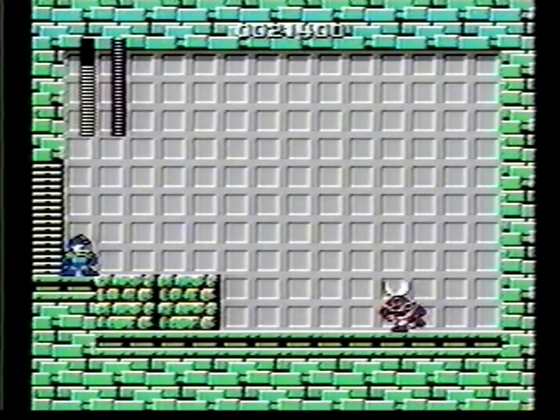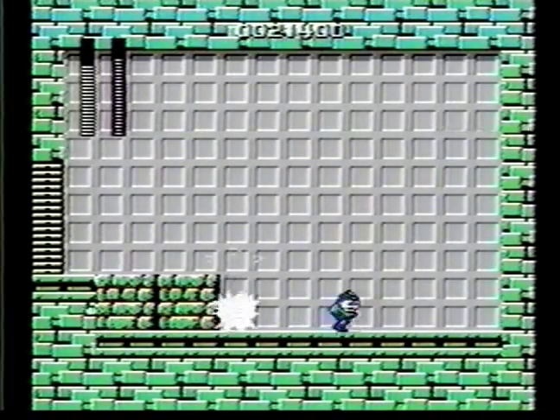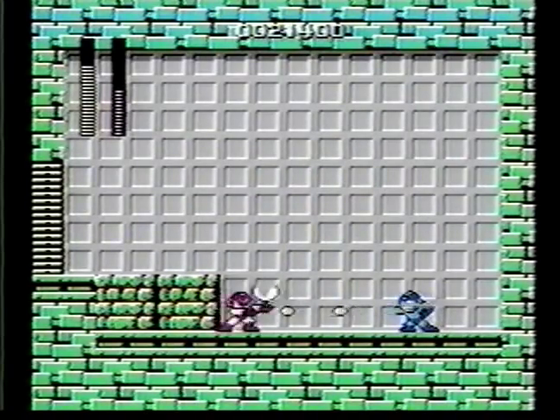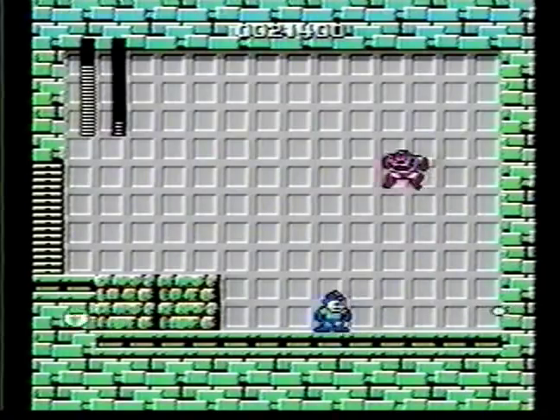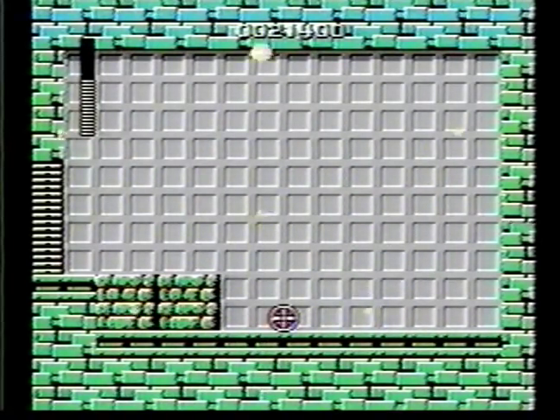For Cut Man, what you want to do is hit him once and try to dodge out of the way. Then he'll shoot one of his scissors at you. Just follow this procedure: hit him once, dodge, and then he'll jump over you. Hopefully he'll keep doing this enough so you can get him. Now collect the crystal and you will go on to pick another stage.